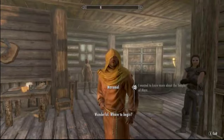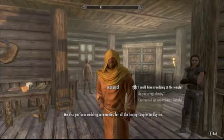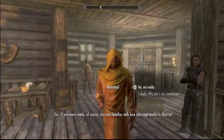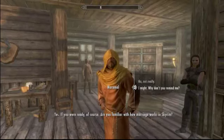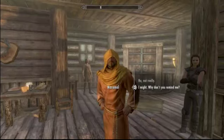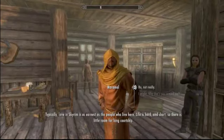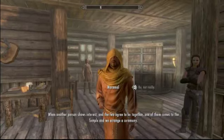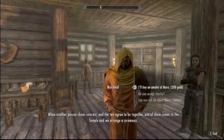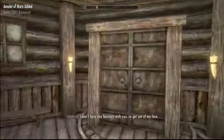Tell him you want to get married and follow the dialogue steps. When he asks if you're familiar with Mara, go ahead and continue through the conversation. Now purchase an Amulet of Mara from him, which is going to cost you some gold. Then leave.